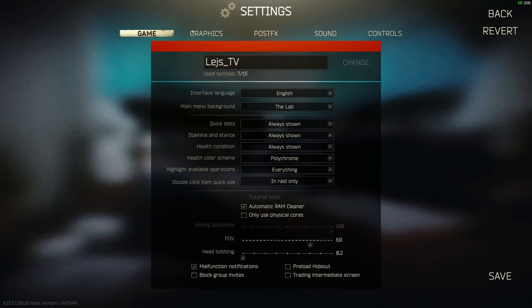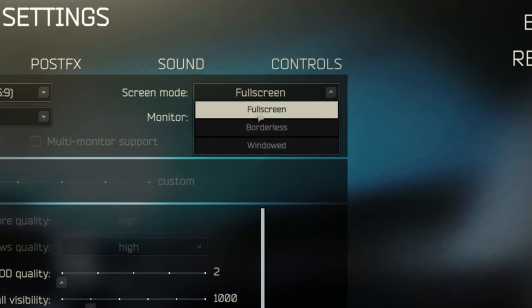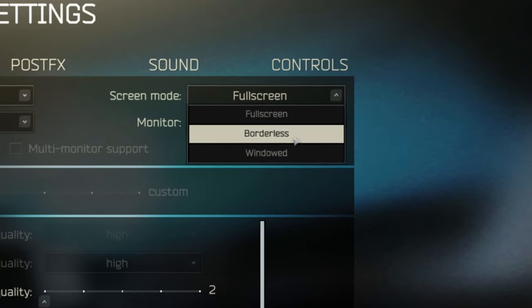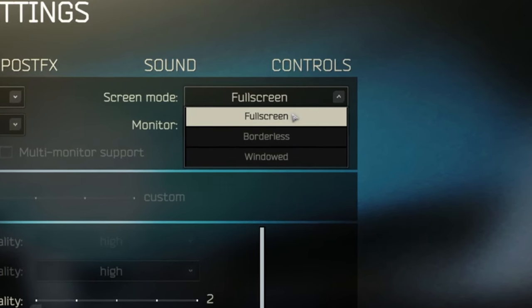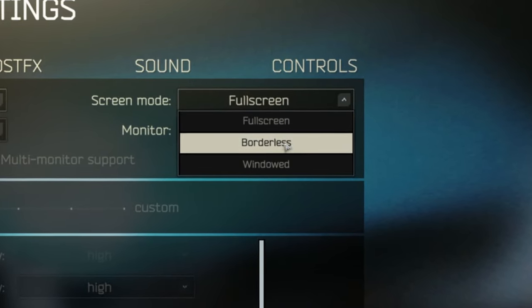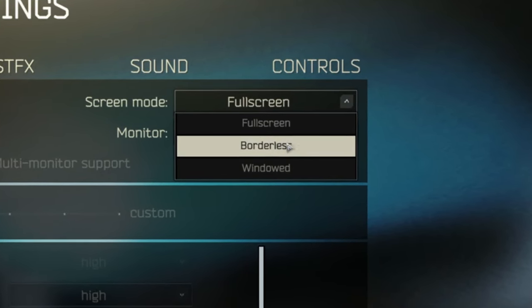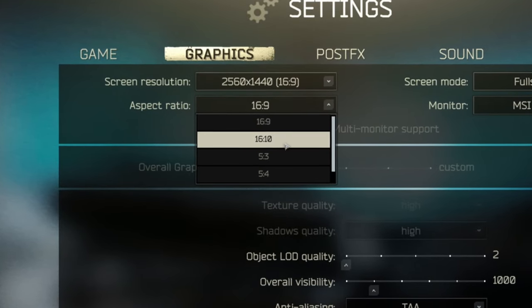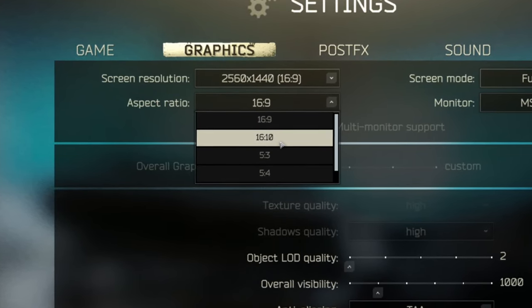Hopping into Graphics — fullscreen is what I choose to run. You see a lot of players running borderless because it's easier to alt-tab, but fullscreen gives a little extra FPS. If you're not too stressed about frames, go for borderless as it makes alt-tabbing a lot easier.